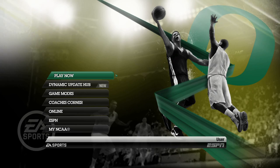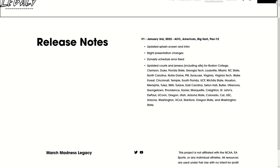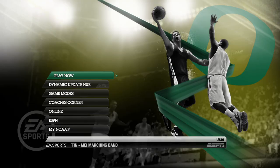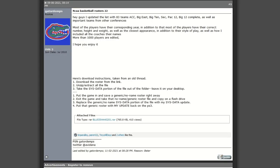Right now they did four conferences in their version one update: the ACC, the American, the Big East, and the Pac-12. So there is a lot to work with already, and that's updating the courts and the jerseys including the alternate jerseys. Currently this is only available on PC with the RPCS3 emulator. There might be some workarounds to get it working on the PS3, but as far as I'm aware there is no support for the Xbox version of the game.